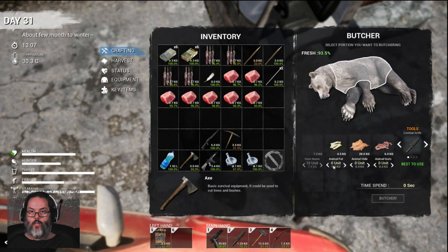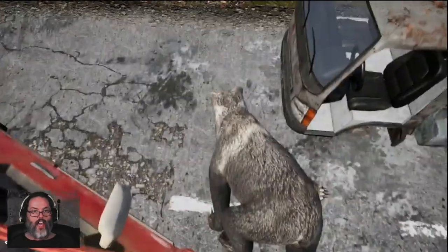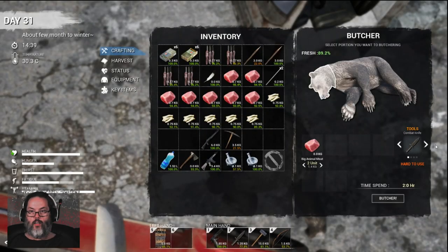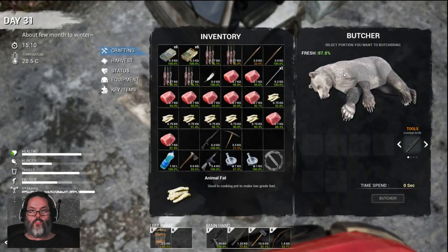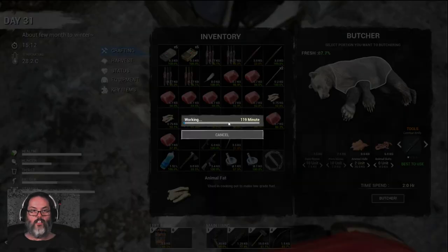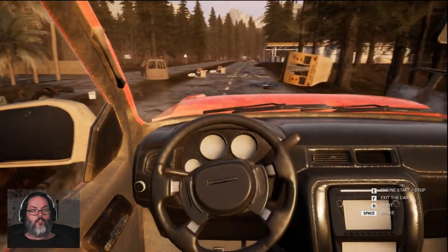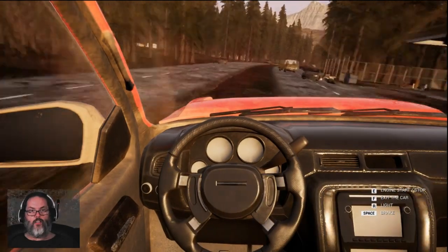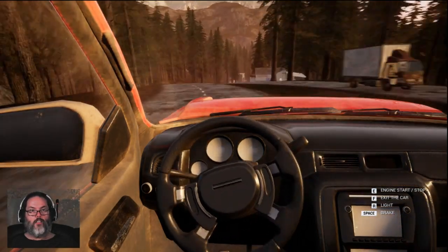Let's see — we are going to butcher. We're going to take the bat. I do have an axe — we're going to butcher the head. And we've got that. I don't think there's anything else I want. I don't need the guts, but maybe I'll go ahead and take those just in case I need them. Let's go ahead and get back to camp. I did clean out these cars down here — not all of them, there's a few left. I got a good chunk.